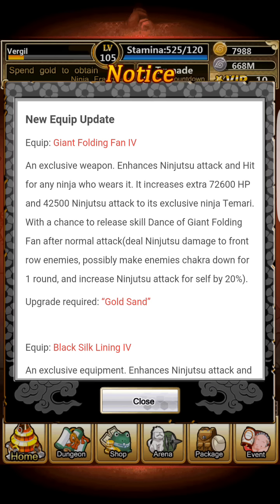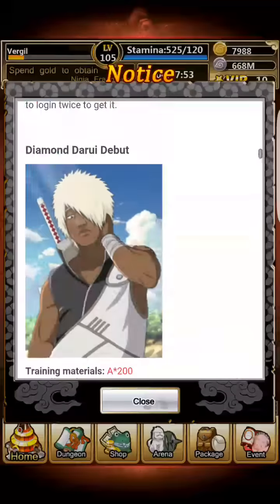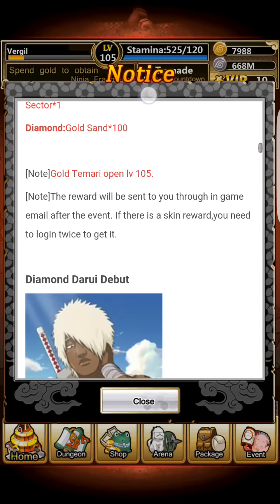The Giant Folding Fan does give her a skill. After a normal attack, it has the ability to deal ninjutsu damage to front row enemies and has a chance to lower their chakra for one round. It also increases her own ninjutsu attack by 20%, which now that I think about it is actually rather good.